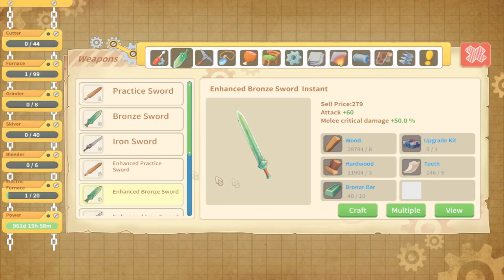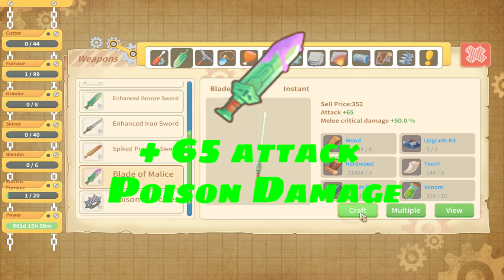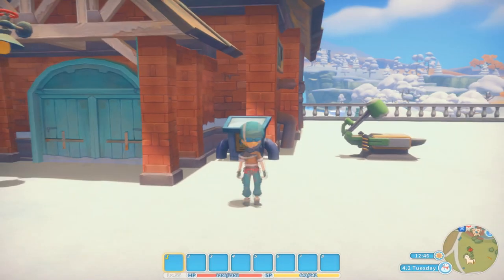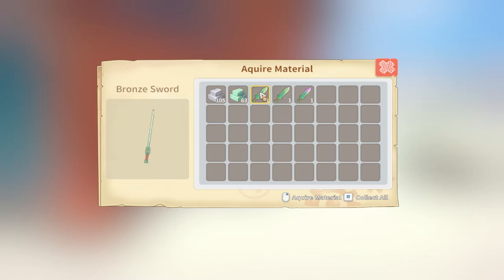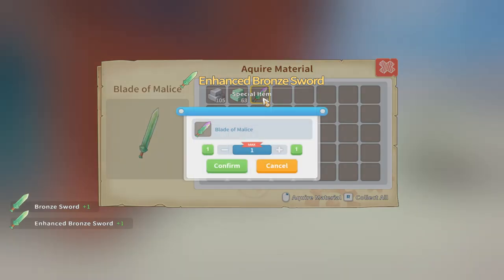The final version of the bronze sword is the Blade of Malice. This weapon does plus 65 attack and applies poison damage. This can be crafted on the work table after obtaining the recipe from the sewage plant or the abandoned ruins. Make sure you keep all previous versions of the sword as you will need these in the crafting upgrades to come.